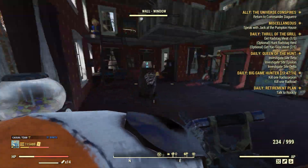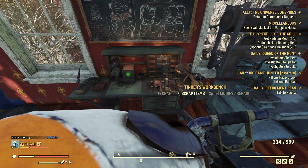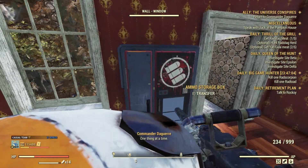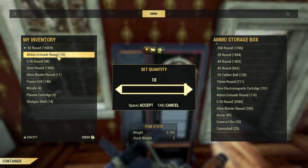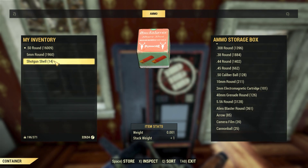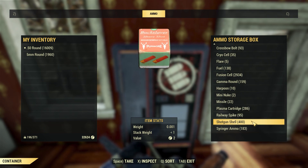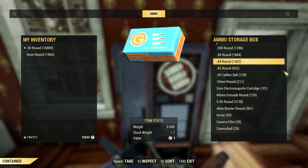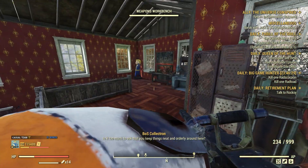Make all the ammo that you need — use all your lead to craft it. Then, with the recent update, we got the ammo storage box. Put everything in there. It has unlimited ammo storage and it doesn't count toward your total storage weight, which is absolutely amazing.